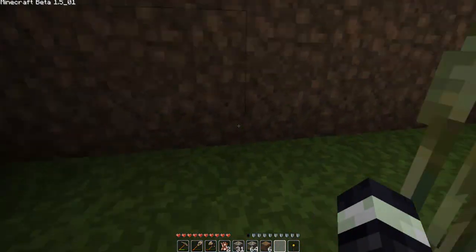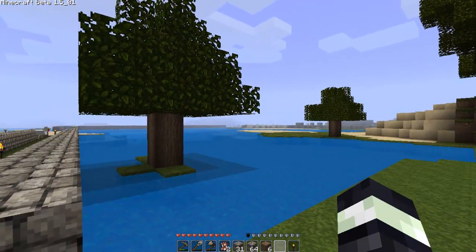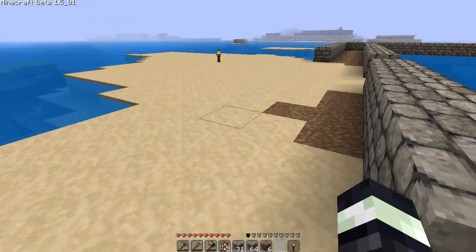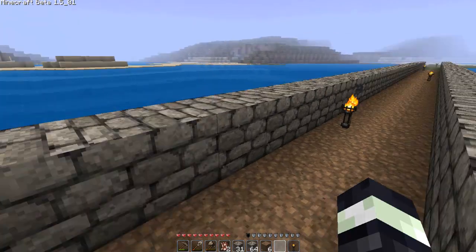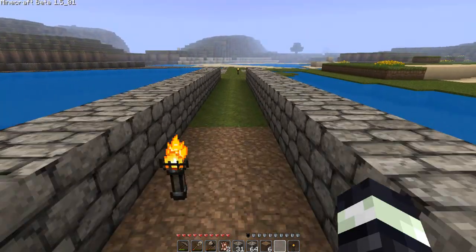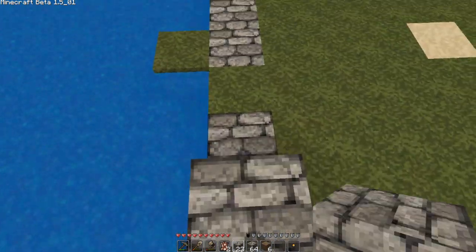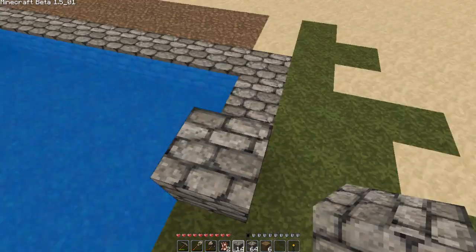I went exploring to try and find a nice natural cavern to start digging out, and I found one - it's directly across that way. So what I've been doing is making a path there. This sandy bit is natural where the path crossed, and I kind of like it like that. Hopefully this will all grass over eventually - it's creeping down slowly. I've got some mine track in my inventory that I haven't laid down yet. I wanted to finish the wall first - it has to be relatively monster-proof, but I don't care if it's not 100%, because that's part of the fun.